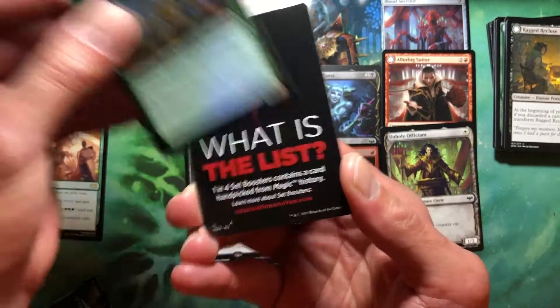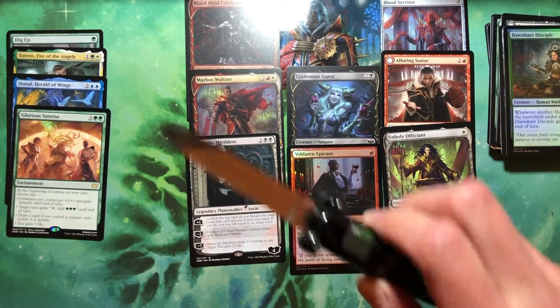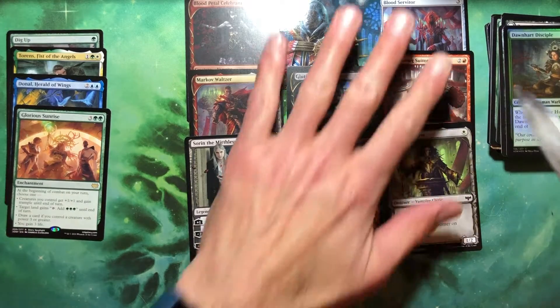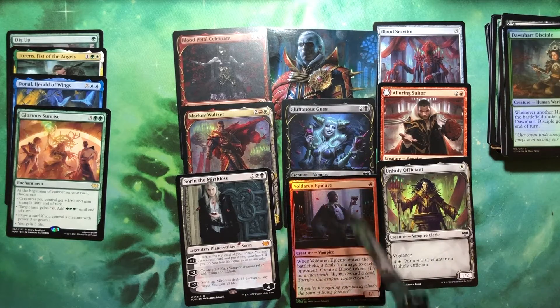Dawnheart Disciple and insect token. Two left. Does anybody notice something here? I didn't do this on purpose, but just take a look — she is in the middle of one huge sausage party.